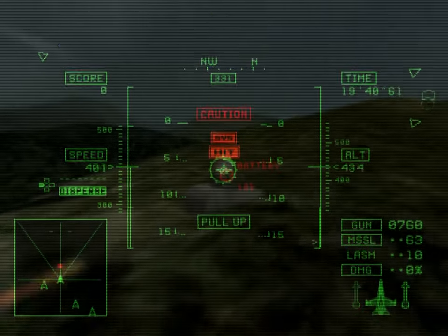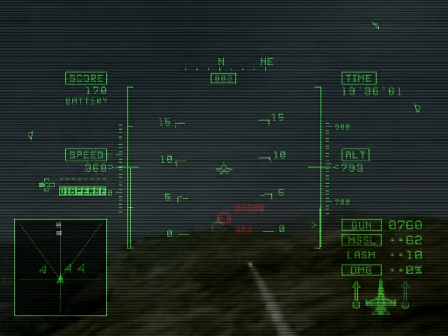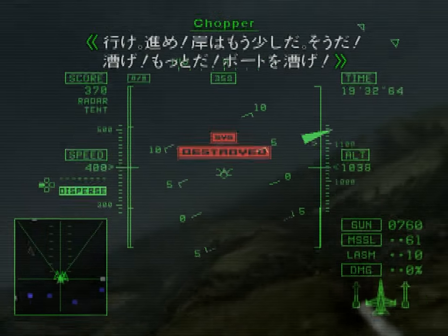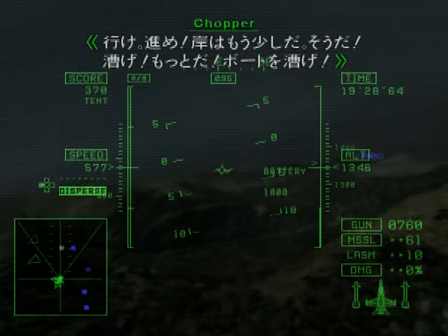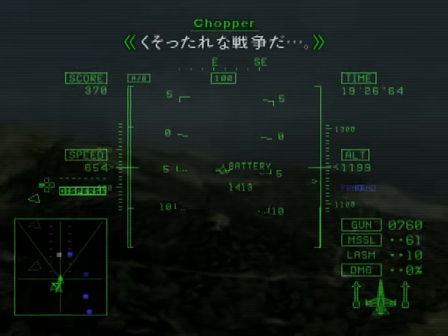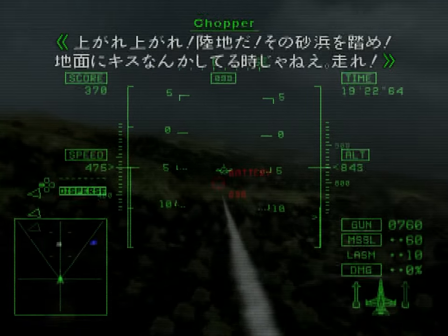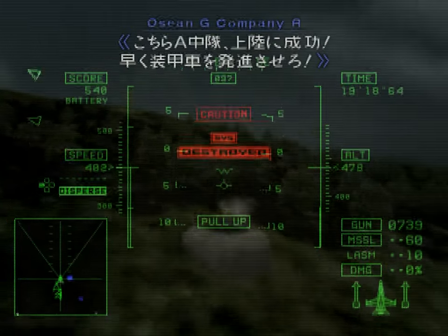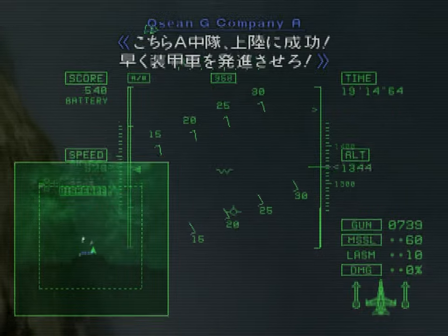Commence close air support. This is Company T — we're almost at the beach. Go, move forward, we're almost there. Row, keep rowing. To hell with this war. Move, move. Land already. Hit that beach and start running — there's no time to kiss the ground. This is Company A. Landing successful. Deploy the armored vehicles now.